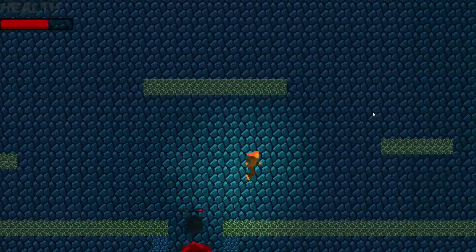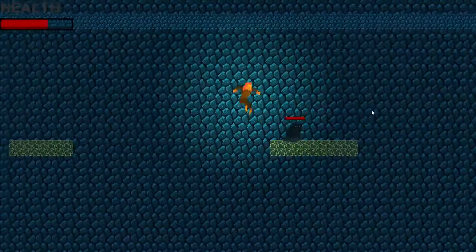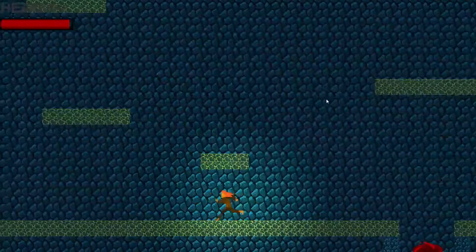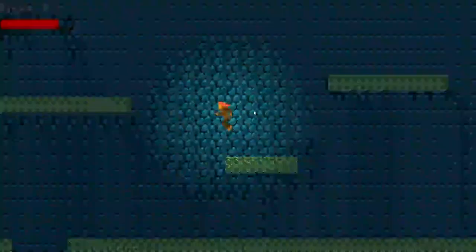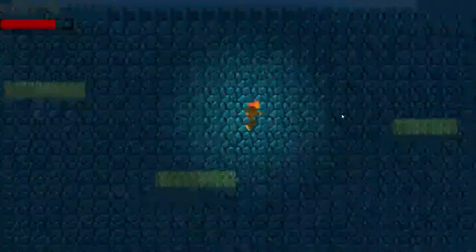Now we're back at the wave room. As you may have noticed, when enemies die they sometimes drop health pickups that fly toward the player. This is basically the form of sustainability. The walking enemies can be sneaked up on from behind without getting hit, so you can kill them and get some health off them. Walking enemies spawn at the top of the room and fall down onto platforms, while flying enemies can spawn anywhere in the room.